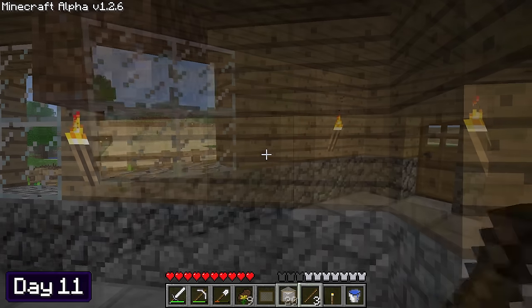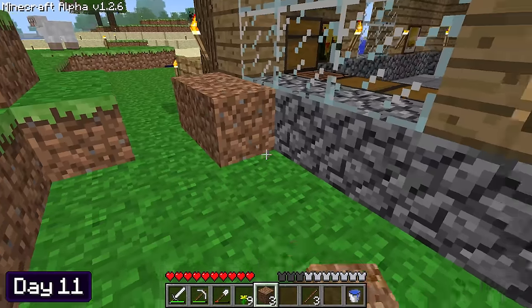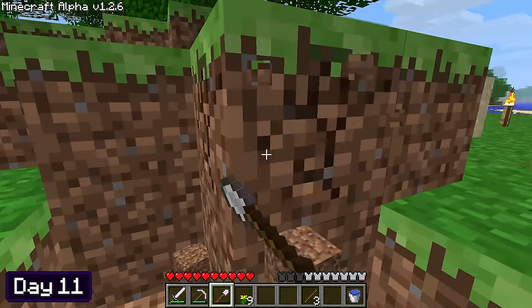At the start of day 11, I made a couple more paintings and placed them on the walls downstairs. I then went outside to collect some dirt and placed them under my windows so that once the grass would spread, I could plant some flowers on it, making things look a little extra pretty.